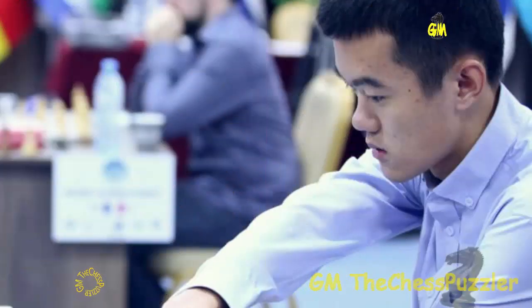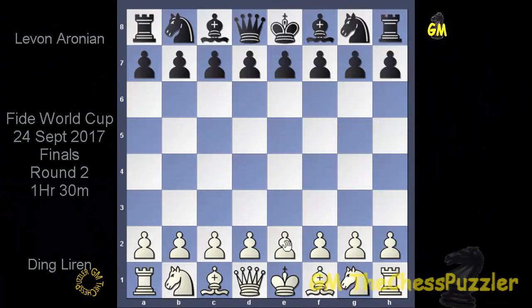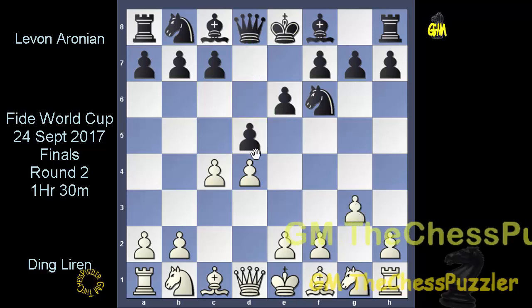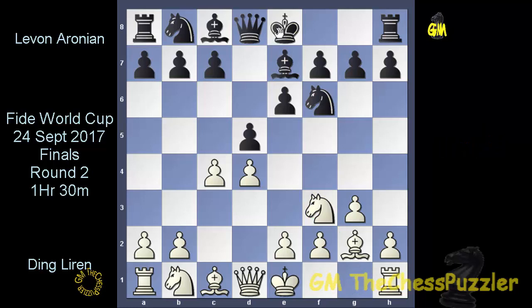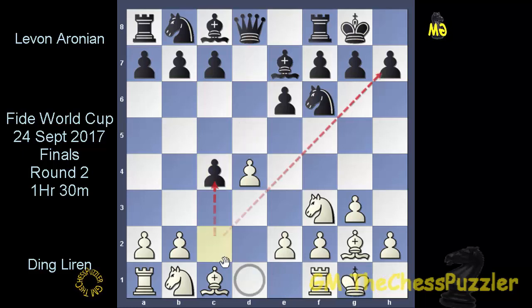I'm just waiting for the game to start. Both players are seated and we just saw the first handshake. White got underway with d4, and with Nf6, c4, e6, g3, d5, Bg2, and Be7. After Nf3, the game continued with castles, followed by castles, and after the c-pawn was removed, White came up with Qc2.